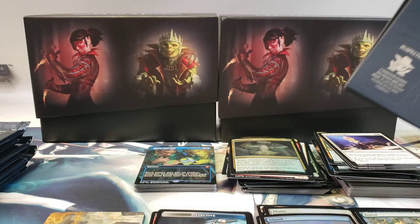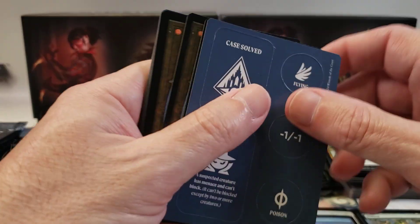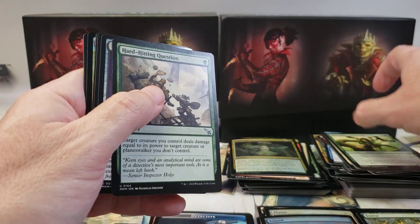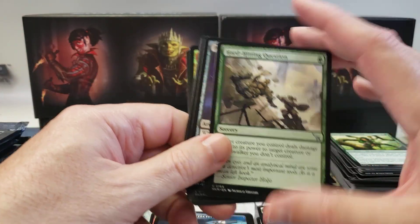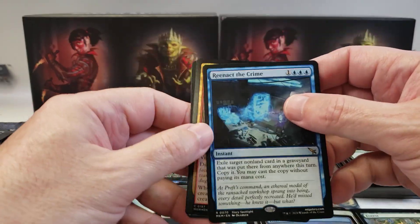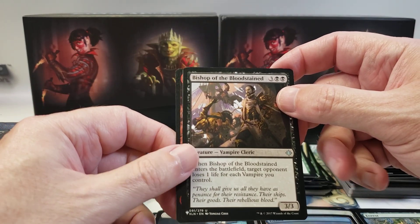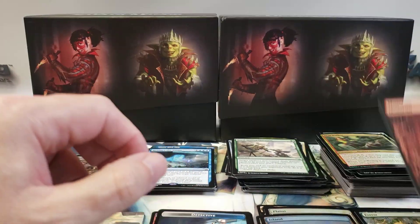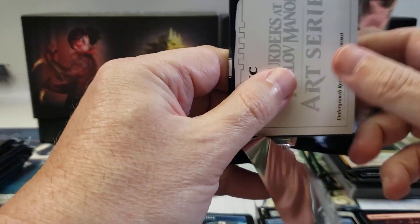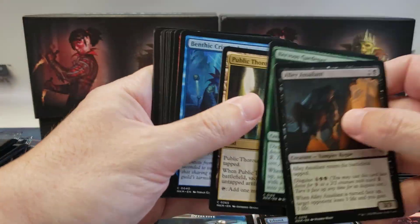It's a reprint from Urza's Saga - maybe it was the first time that card appeared. I think it was Show and Tell in Urza's Saga, I might be confusing it with another card. Reenact the Crime. Dog Walker. Bishop of the Bloodstained - I think that's the first one I've pulled, at least that I've noticed. Play boosters are the best of draft and set boosters - so that answers my question. That's why we're getting the art cards like the old set boosters used to include.